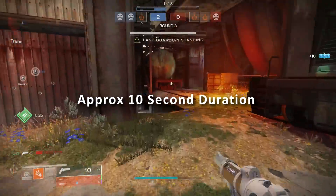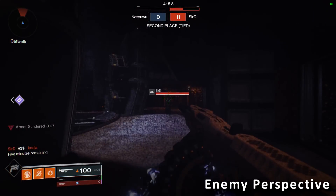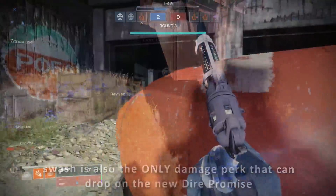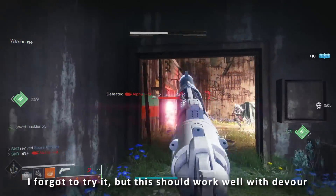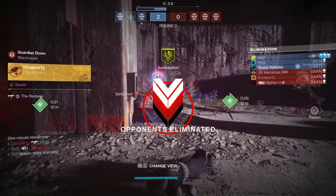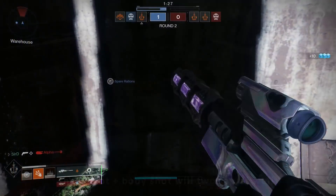The effect lasted around 10 seconds long. What it does is when it procs on an enemy, it'll essentially smoke their screen as if you threw a smoke grenade at them. On top of that, it debuffs them so they take more damage. The cool thing about my Spare Rations roll is it has Swashbuckler, and because this activates on charged melee kills — it has to be a kill, not just a hit — when I get a melee kill while Spare Rations is out, it shoots up to the maximum stack. Combined with the debuff, I can do around 120 damage and two-tap anybody that gets debuffed, as long as I get the full stack going.